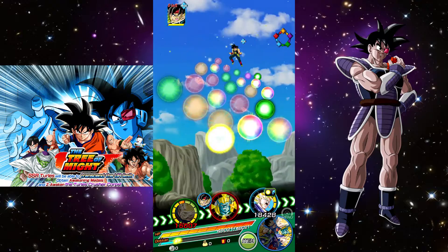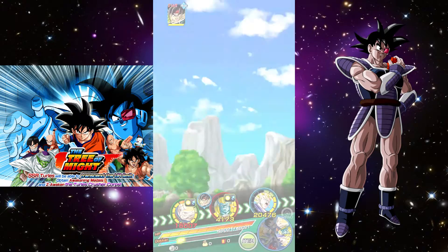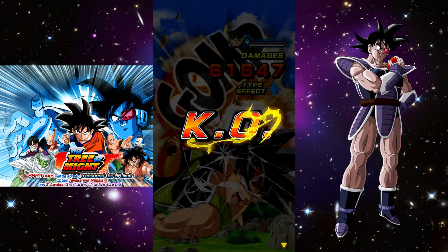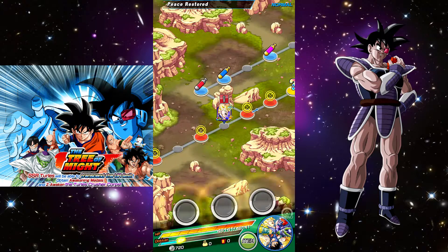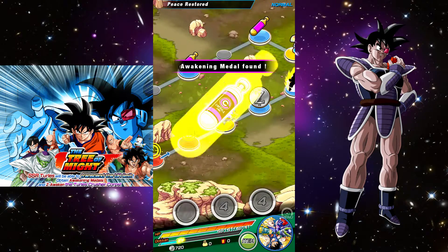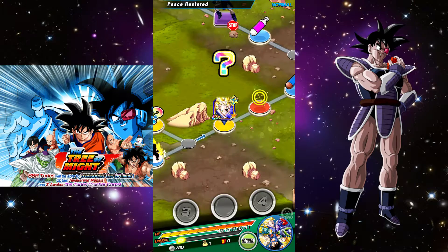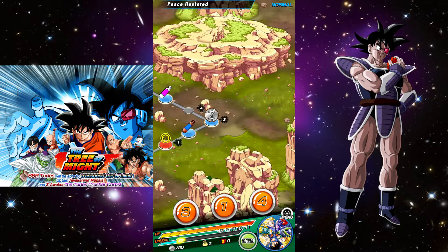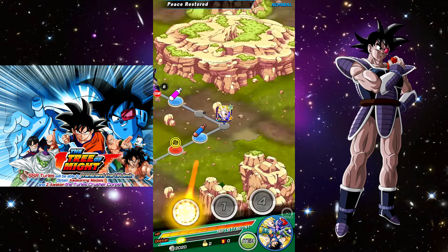Before we Dokkan that Goku — this Goku right here Dokkans into a transcended UR, and then that one Dokkans into the actual LR Goku — I need to make sure to get his super attack up to level 10. I have those two spare Super Saiyan Gokus I need to awaken first so they become URs, and then it's a 100% chance of raising our Goku's super attack. Once he's at super attack 10, that's when I'll awaken him.